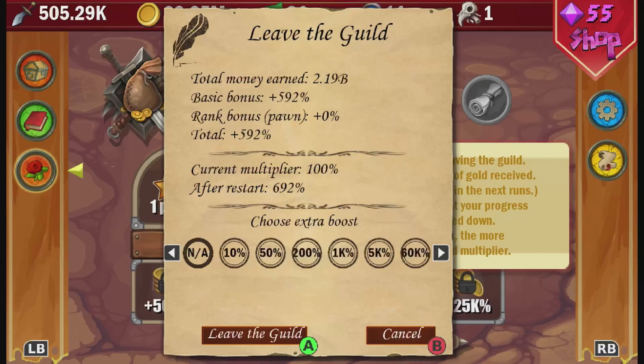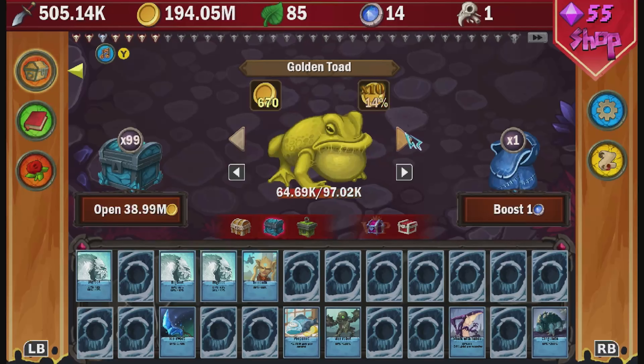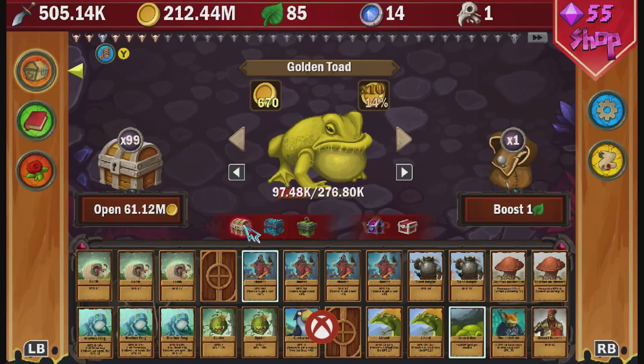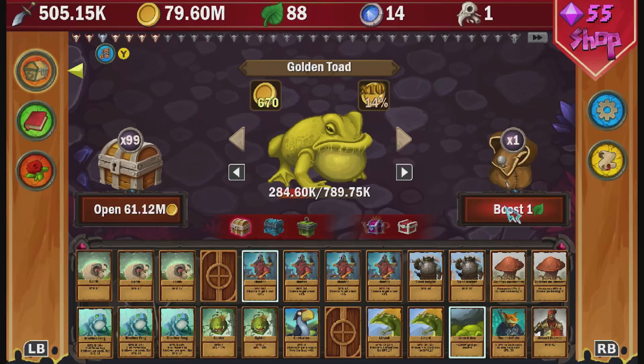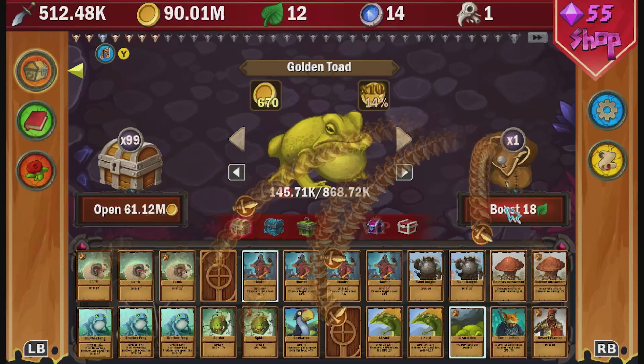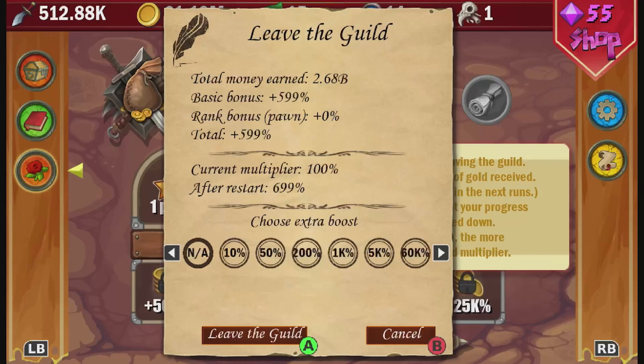If you have 75 crystals I would recommend spending them on the 200 extra boost as that will increase the multiplier to 2K. I'm 20 crystals off, which I could get by rinsing out the boar and toad kills. I also unlocked the monster killer achievement for 100 gamer score for killing 300 monsters — there is another monster killer achievement for killing 500 monsters which we'll get naturally. However grinding those boar and toad kills was taking too long so I'm going to leave the guild with a 50% increase.